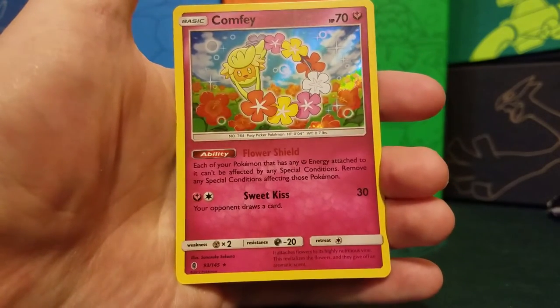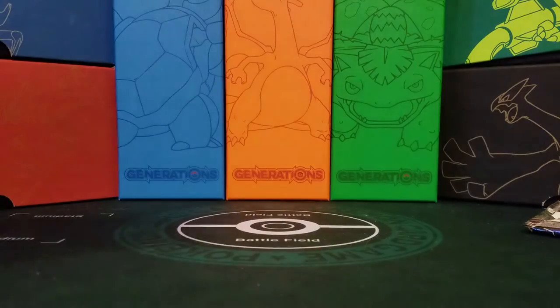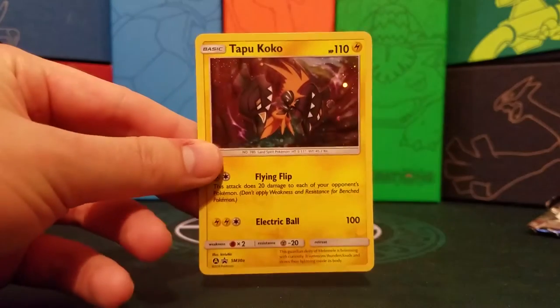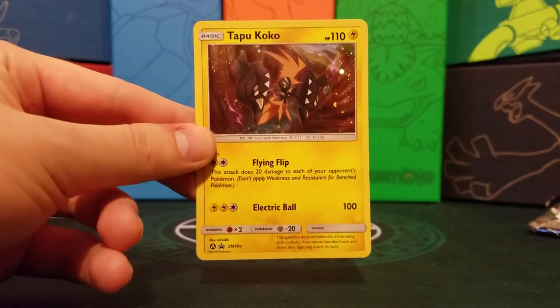Comfey — not a good card, but it's a holo, I'll take it. So this has been Iron Knuckle. Stay tuned for more videos. Thank you.